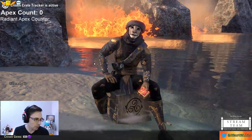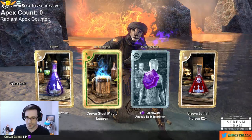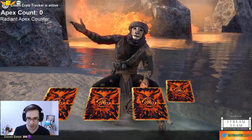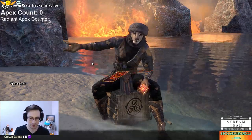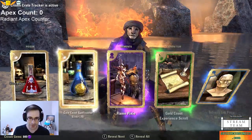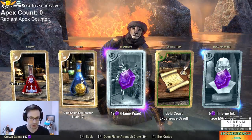Opening 105 of these. I would guess overall I should probably end up getting like two Apex — maybe. If I got more than that I'd probably be surprised; if I got one or fewer I'd be super disappointed. Flame Pixie memento — it's not a pet, it's actually a memento so you summon it and it stays around for a little bit.